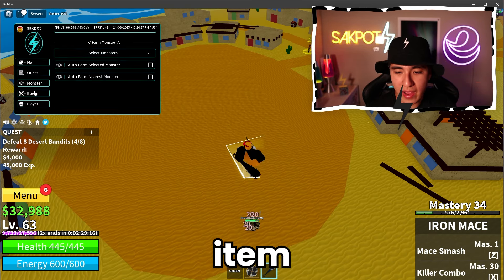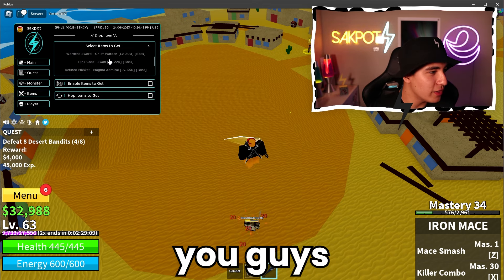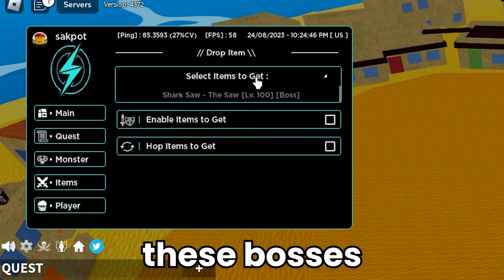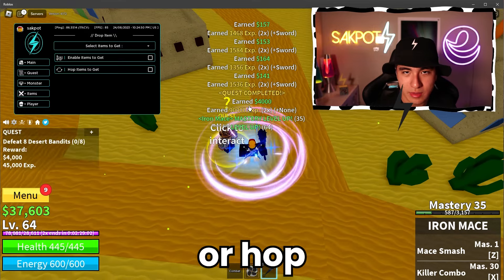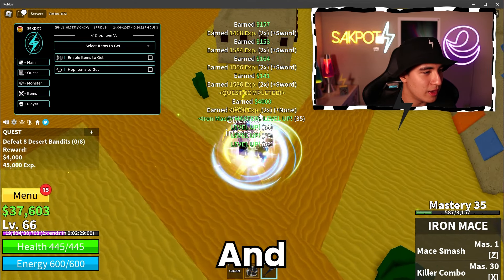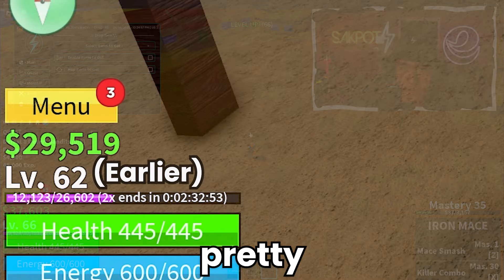We also have an item section over here. If you guys want to see some teleports, it's pretty cool — you can teleport to all these people, all these bosses. You can also enable items to get or server hop in order to get them. I think we just finished our quest — pretty cool. We're leveling up pretty fast.